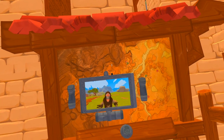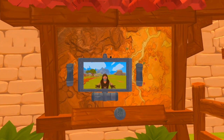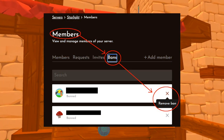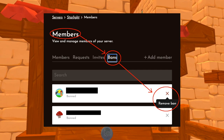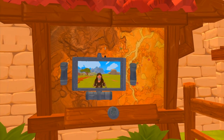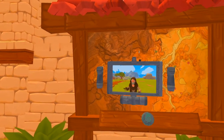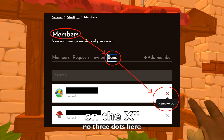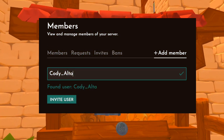If the player wants to appeal and you want to unban them, it's really simple in Tavern: go to the Members tab, click it, and search for their name in the Banned section. There's a thing with Tavern where it's case-sensitive, so type the first few letters matching the correct case and you should see the name. Click the three dots, click Remove Ban, then go to Add Members and invite them back.